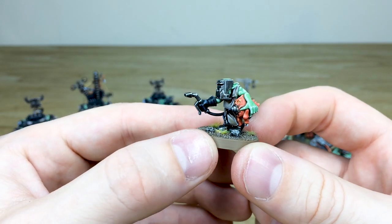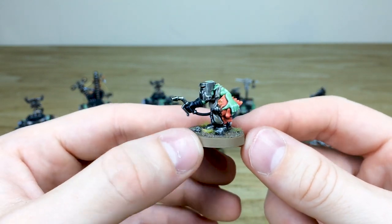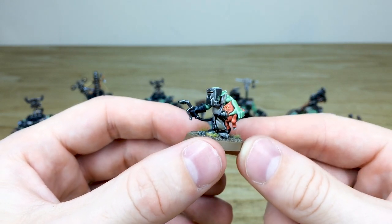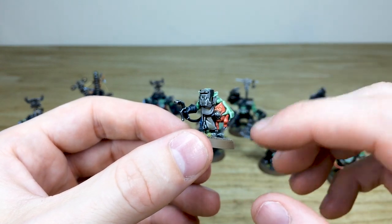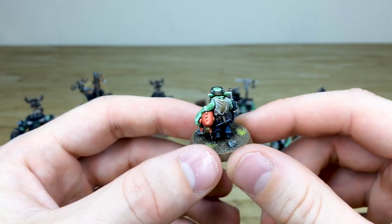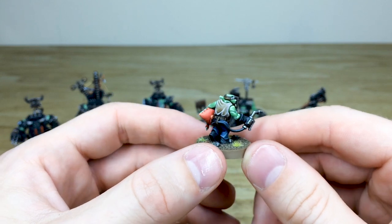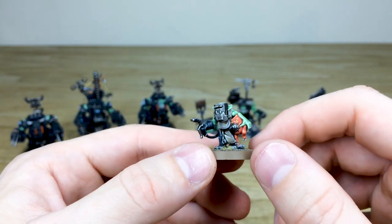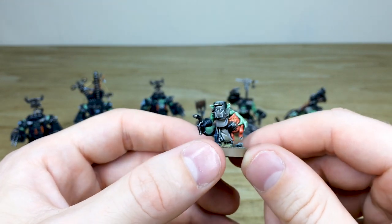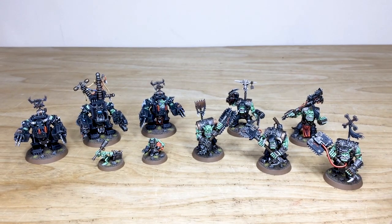Probably my favorite and most loved Grot ever is this cheeky little Oiler chap with his faithful little Squig under his arm as a pet. I really like the orangey-red colorway on the Squig's skin tone — all the eyes, nails, and everything fully painted on him. You can see that nice pale skin tone on this Grot too, and all the little details: the belt buckle, belt, highlighting, overalls so he doesn't get too messy, and a wrench hanging from his waist with a mask to protect him. I really like him.